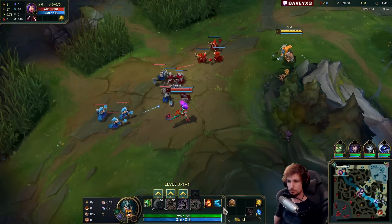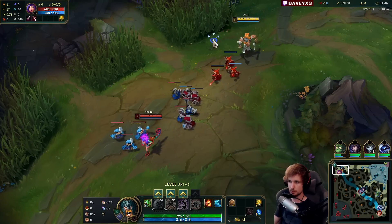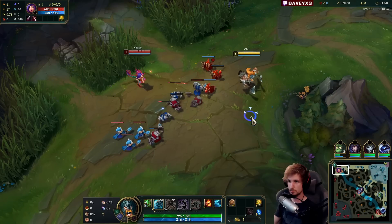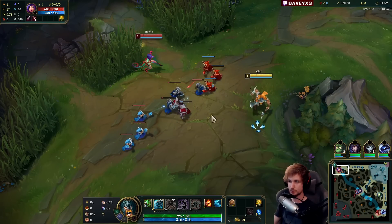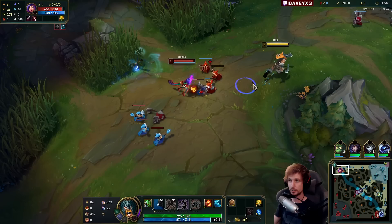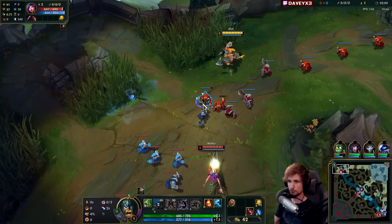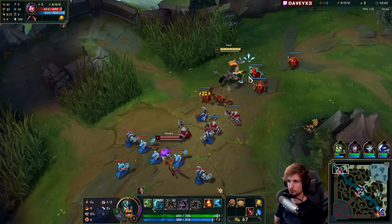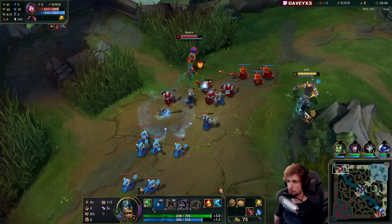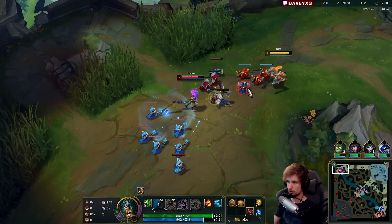This game we're running with a Doran's Shield — not Long Sword or Doran's Blade — because Doran's Shield is gonna make me perma-heal every single time the Niko autos me, which is pretty much the main source of poke and trade from her. Not really a game where we need Second Wind, because with Olaf you have Biscuits for sustain already, and Approach Velocity is definitely needed here, otherwise we're gonna have a harder time chasing her down.